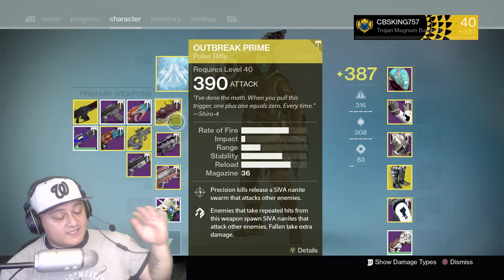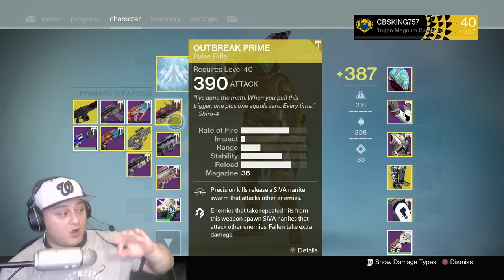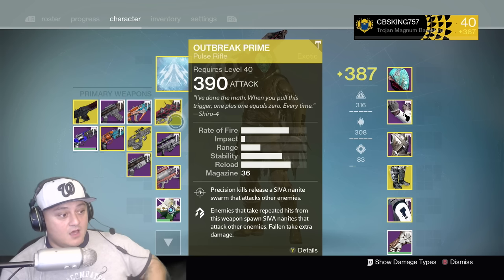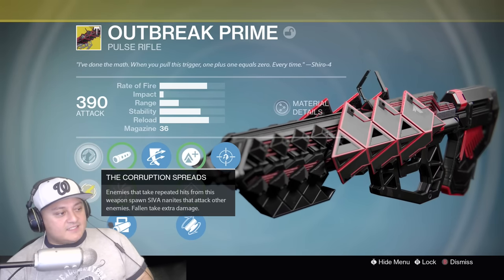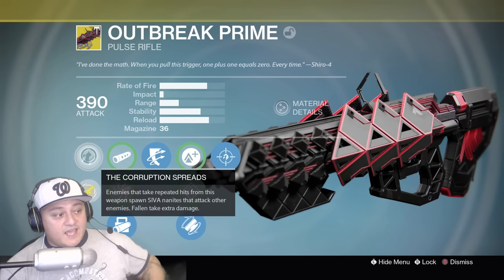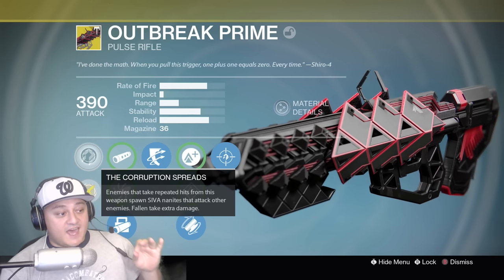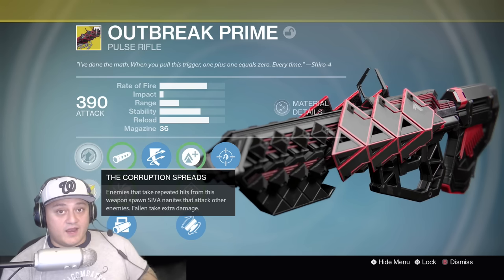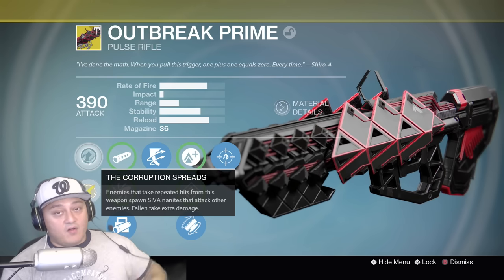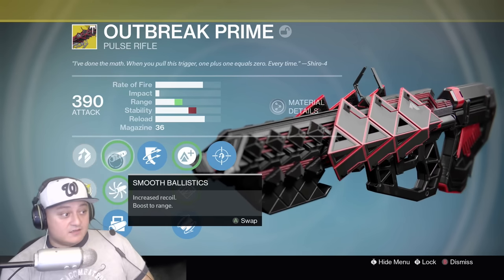Today we're going to be looking at the Outbreak Prime — the exotic pulse rifle from the raid. I know I'm late on this but I was part of the first group of people to get it, about a week ago or so. Its intrinsic perk, Corruption Spreads, makes enemies that take repeated hits from this weapon spawn SIVA nanites that attack other enemies, and fallen enemies take extra damage. This is great for the raid as well as any fallen-type encounter.